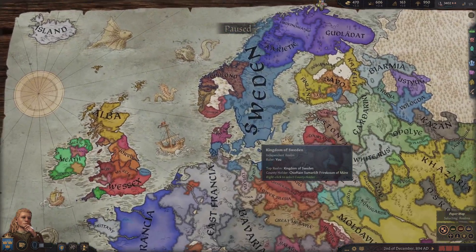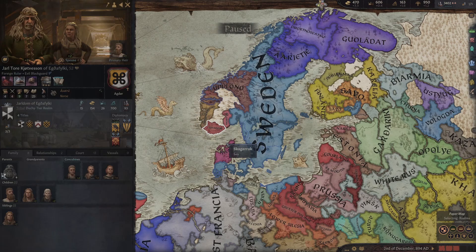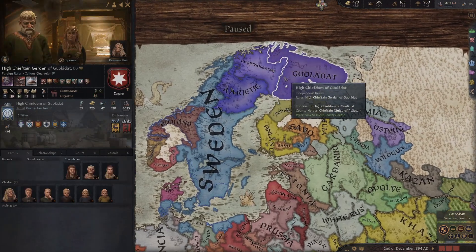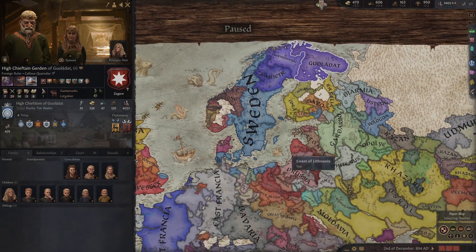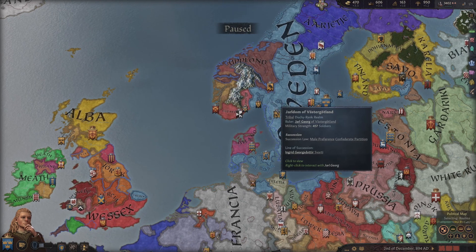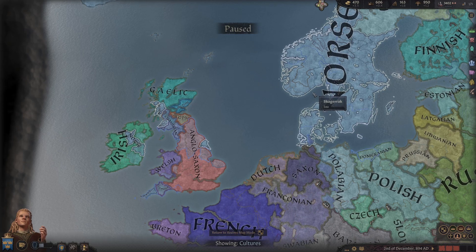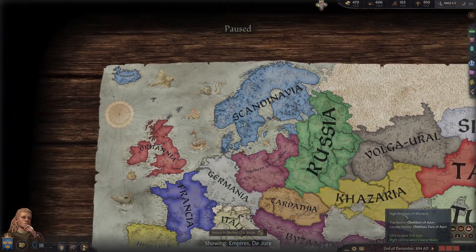I think for the most part, this has been a relatively successful playthrough. If Bjorn had lived for a couple more years, there was a situation where we could have actually peacefully vassalized all of this - like half of Scandinavia. It would have been absolutely crazy. But we could also war for all of this too. Our goal would be just to absorb the Norse culture land and then start growing outwards towards forming the Scandinavian Empire. So it's a long-term goal.